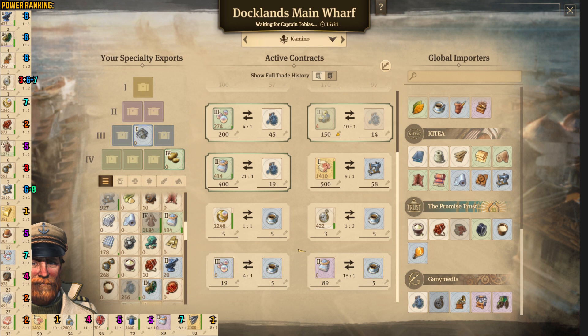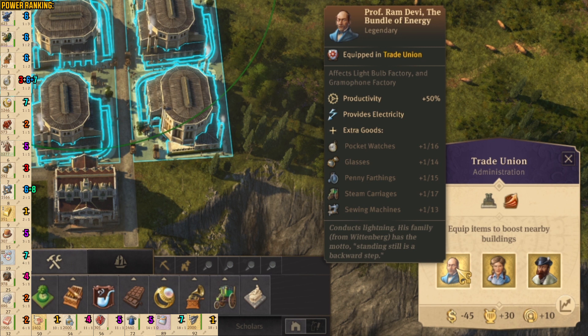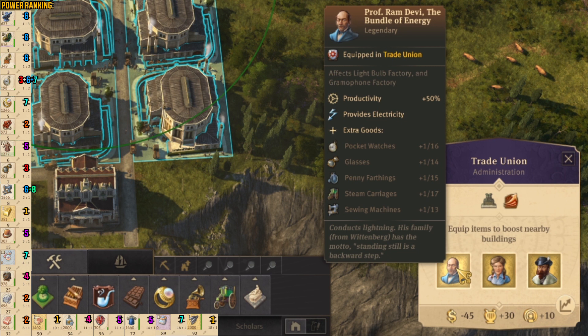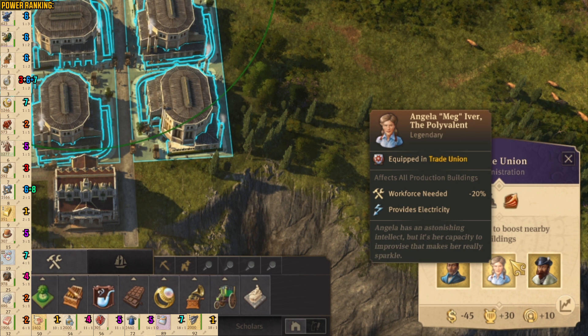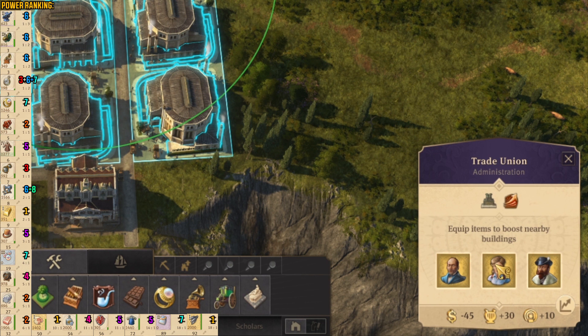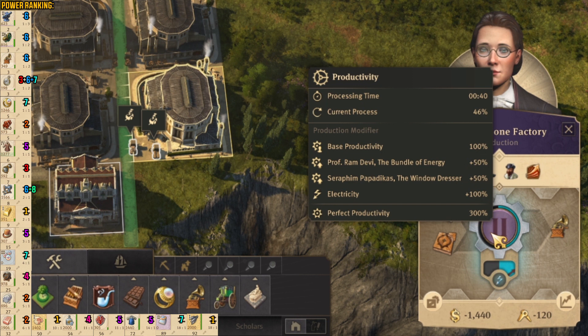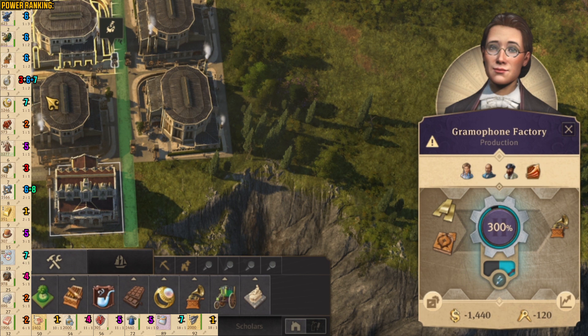Now we are in New Hope Settlement. In here we have Professor Ram Devi — he is affecting the gramophone factory. As you can see: productivity plus 50%, provides electricity, and extra goods: pocket watches, glasses, penny farthings, steam carriages, and also sewing machines. Then we have Angela to provide electricity — actually I don't need Angela here because we already have electricity from Ram Devi, but I'm also using the steelworks. We also have carpentry works and window makers, and Seraphim — he's giving productivity plus 50% and giving us extra wood veneers. The production has 300% productivity — we need brass, which is the only downfall.